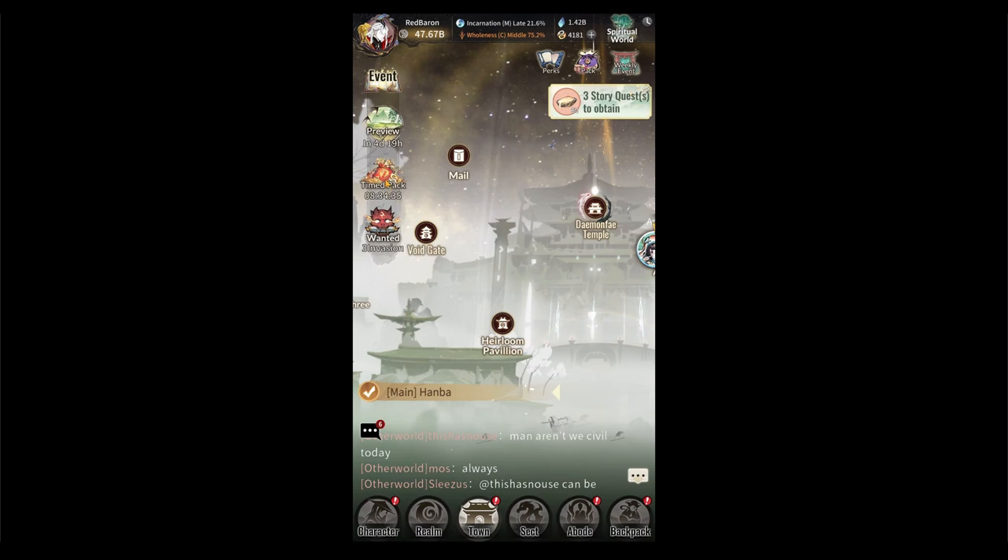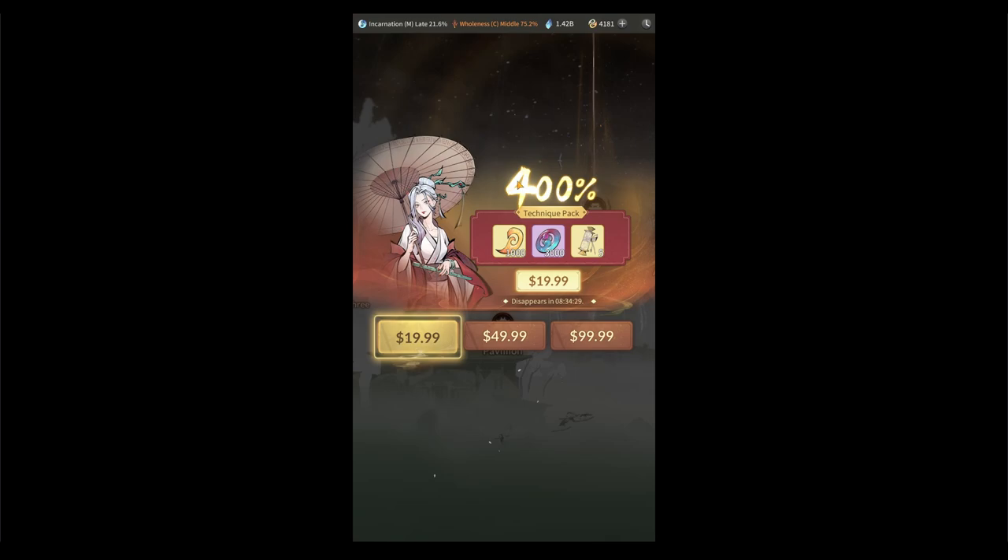This is a gacha game so they're going to give you pop-ups. Right now I have a technique pop-up — it's one of the timed packs — and I typically would not buy anything less than 500% gains, like I mentioned; that's just the marker I've set for myself. You'll get zodiac relic, technique, law, immortal friend, and curio token draw pack pop-ups. The only ones I'd recommend spending on, if you don't want to spend a lot, would be your immortal friends and law packs — those are far more beneficial compared to technique packs based on the reward per dollar.